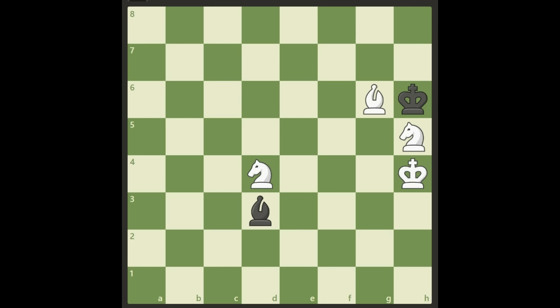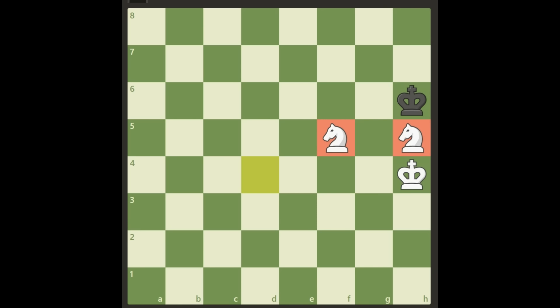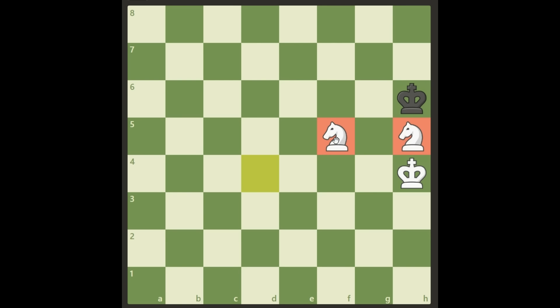The first thing we must know about endgames is that two knights against a single king cannot win — it's a draw. Playing something like bishop f5 simply allows black to exchange, and it's a draw. You can never win with two knights against the king. The reason is that a knight cannot play a tempo move — it always returns to the same square in an even number of moves. That's why the king can always go into a corner and be stalemated.